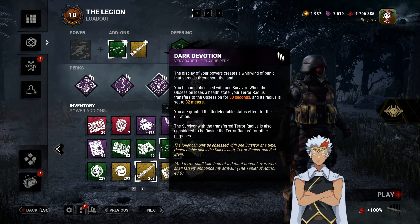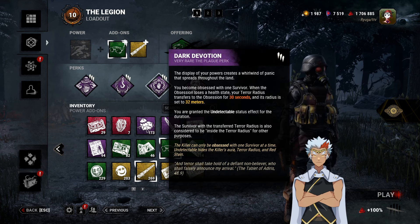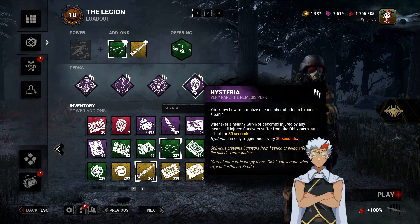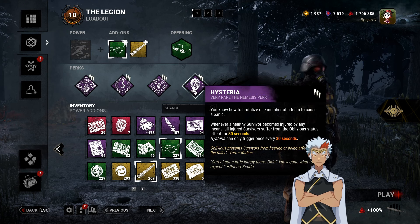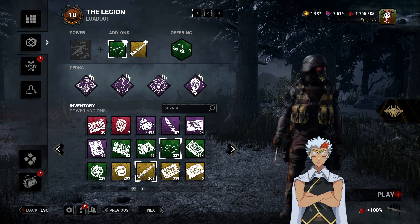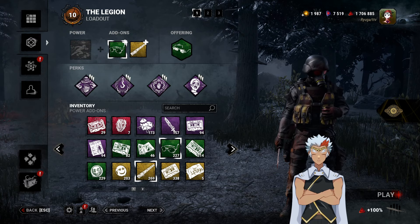Dark Devotion: whenever the Obsession loses a health state, they get your terror radius for 30 seconds and you become undetectable. And then Hysteria: whenever anybody healthy becomes injured, any survivor that is injured becomes Oblivious. So without further ado, let's go ahead and jump into it and let's scare some survivors and show you why this is one of my favorite builds and why it's so fun.